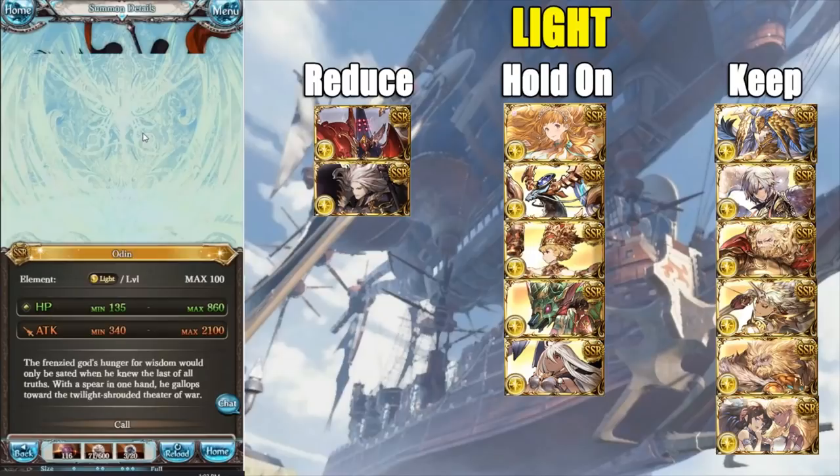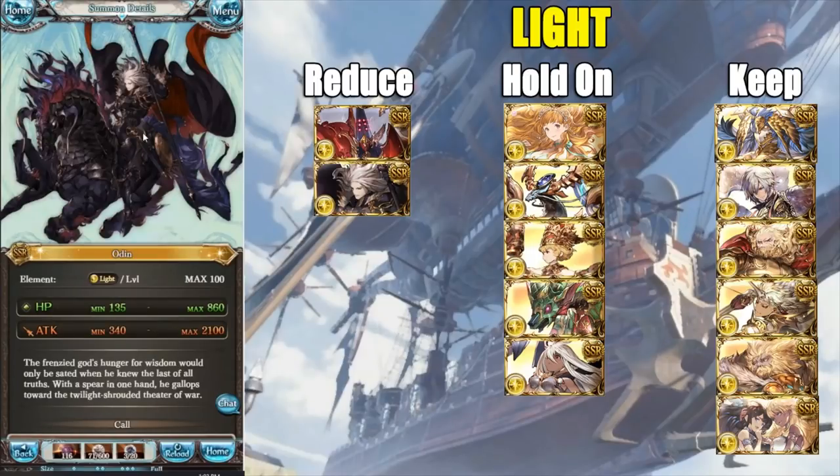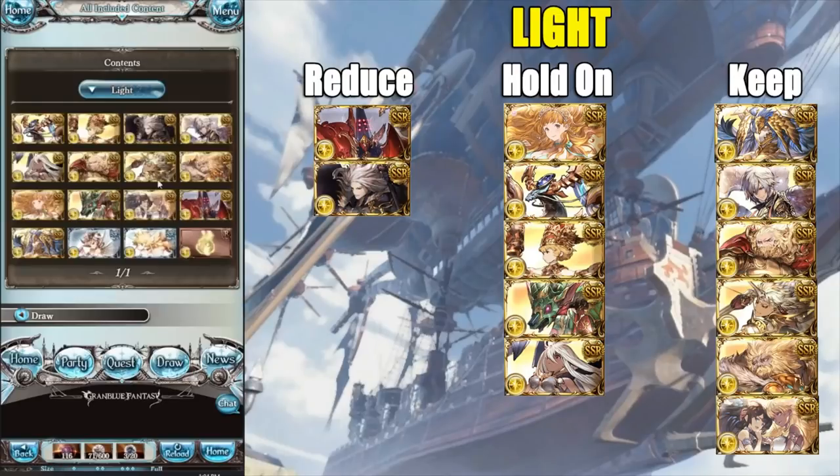Now we have Odin — overhyped. Please stop calling this summon good. It's very lackluster: the 25% damage is about 20% defense down, not even capping or combining with Miserable Mist to cap, it takes a while to call, and the crit buff is very mediocre. It's a good stat stick and that's all it is. You can safely reduce this one. Stop overhyping it — it's mediocre at best.